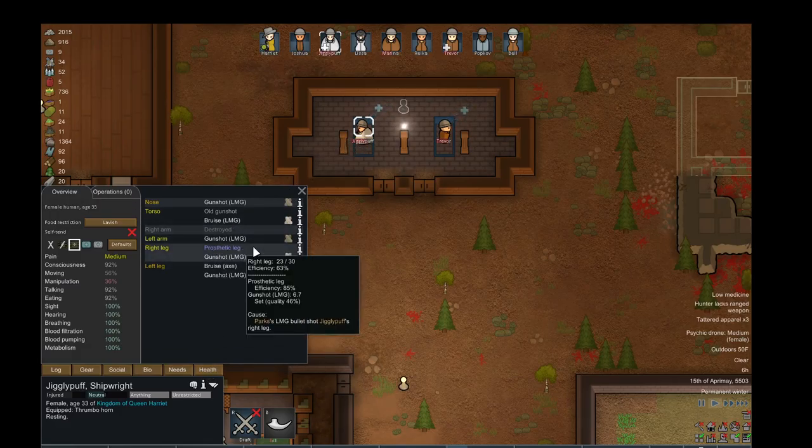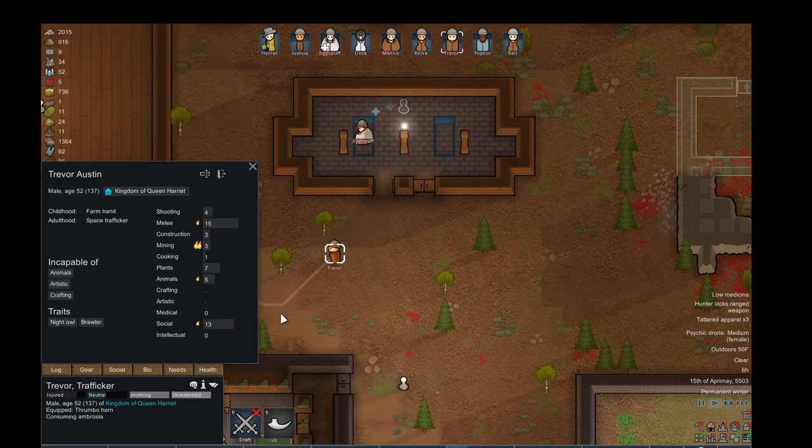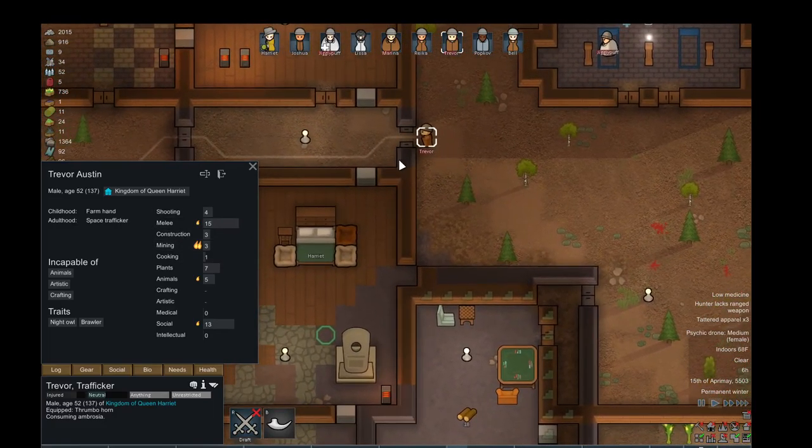Jigglypuff has a prosthetic leg. Jigglypuff is good at constructing and good at melee, so I have them use a thrumbo horn, which is like a crazy, furry, big beast. Killed one. Trevor — he's just good at melee, not that great. Well, he's good social, but I'm only using Harriet for social so she gets better at it.